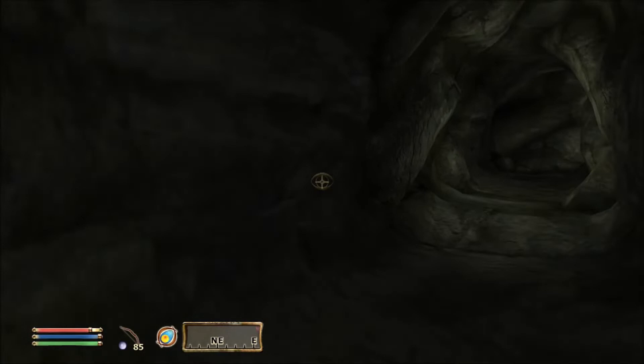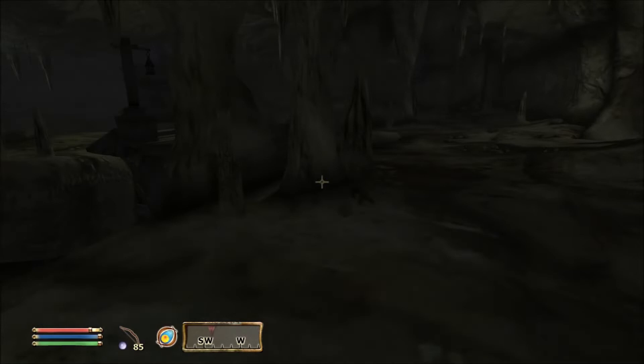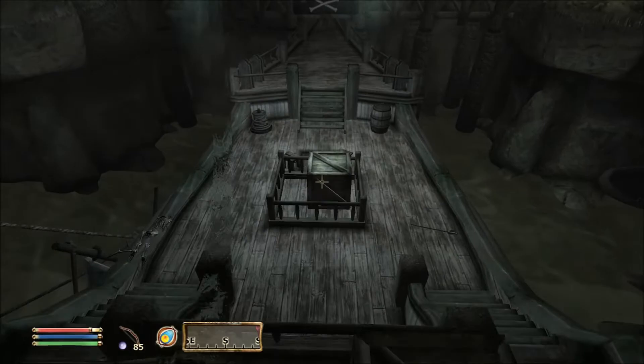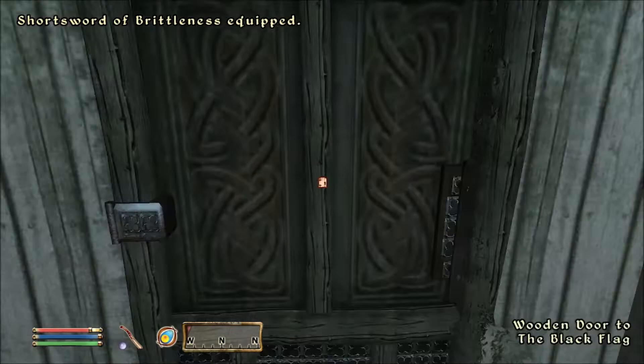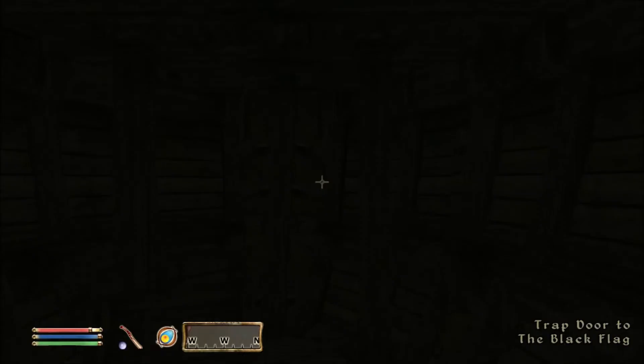All right, that seems like it was everybody on the outside. Now we need to go inside - we probably need to go into this door down here. Let's get over to our sword, let's be smart. Anybody in here? No, but we have a back door. Is this just going to end up being storage?